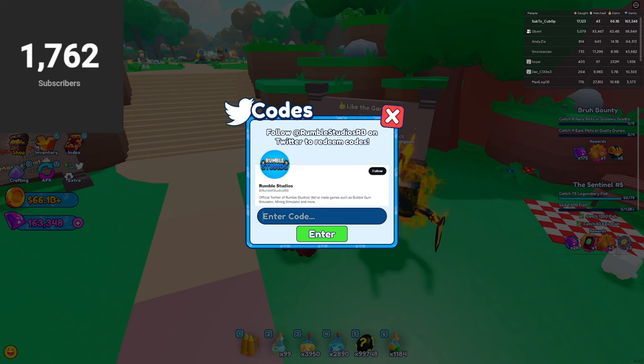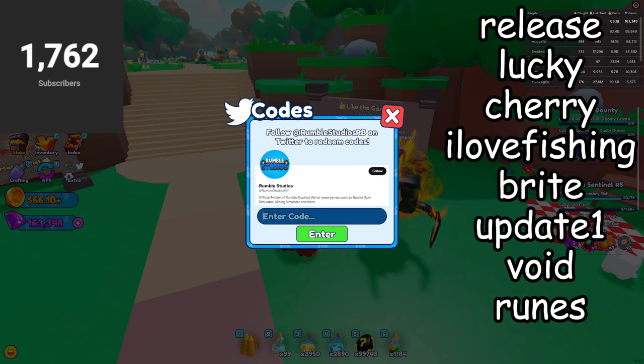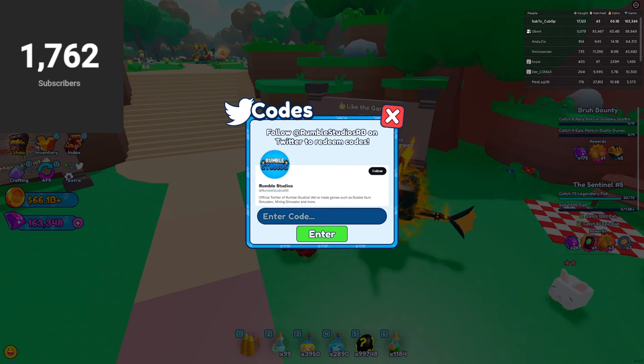We have codes like: release, lucky, cherry, isle of fishing, update one, void, and runes. These codes do work, but I've already redeemed them so there's no point in redeeming them again.